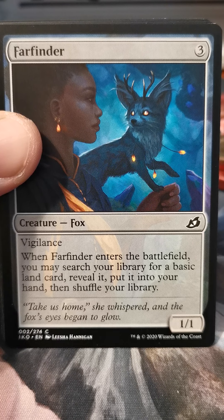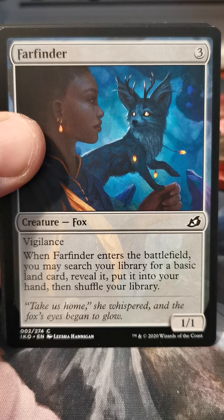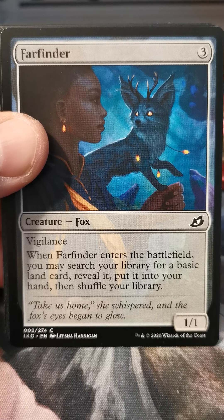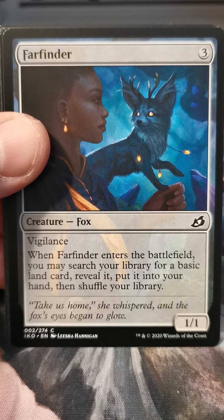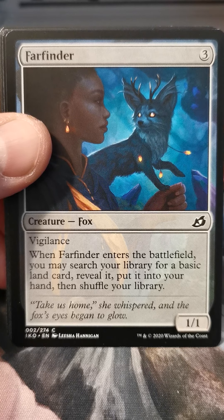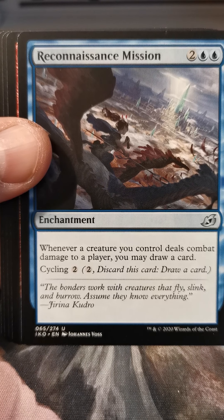Farfinder — that deck that I talked about, where I either drafted or had it sealed... oh no, I already can't remember. Emergent Ultimatum — I had a couple of these, and I was surprised, it's good. Also it's a vigilance creature, so you can mutate on top of this, cast it to get your land, mutate on top of it, and your mutate stack has vigilance. Also it doesn't have any colored mana requirements, so you can put it in any mutate deck you want.